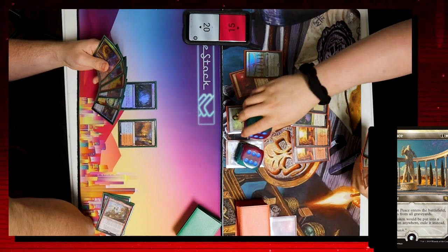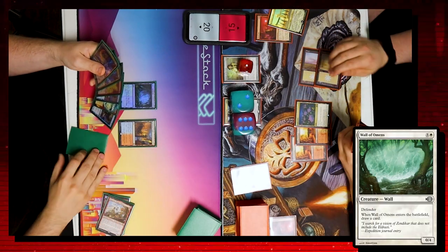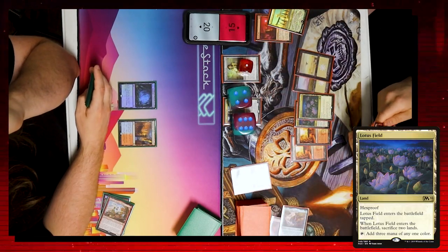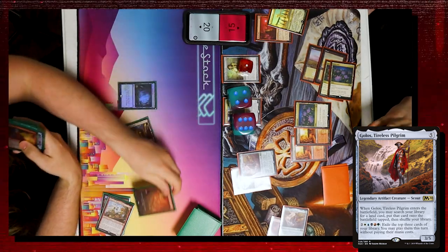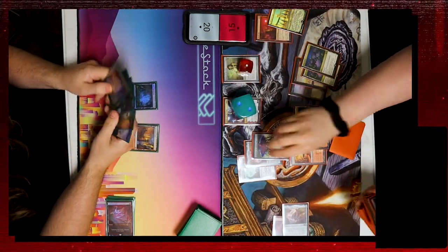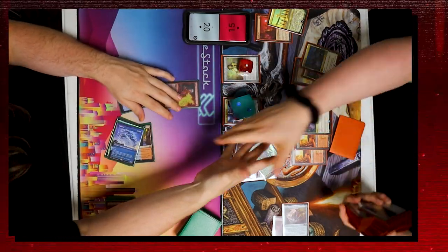I play Misty Rainforest — can't even fetch — and pass. Jake plays Nahiri, pluses to discard an Emrakul, which triggers the Emrakul to shuffle his graveyard into his library. I play Rest in Peace and pass. Jake pluses Nahiri again with nothing to discard, no draw. I play Wall of Omens to draw and pass. Jake pluses Nahiri again, pitching Golos to draw, plays another Lotus Field, casts Golos, gets another Lotus Field. Then he ults Nahiri, gets Emrakul — and I Chalice-check him, but it doesn't matter. Emrakul has haste and kills me.